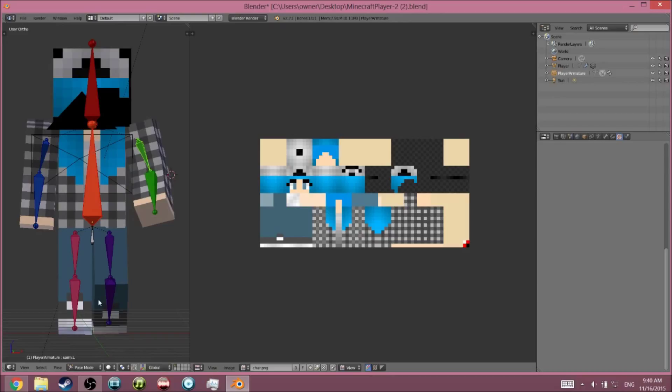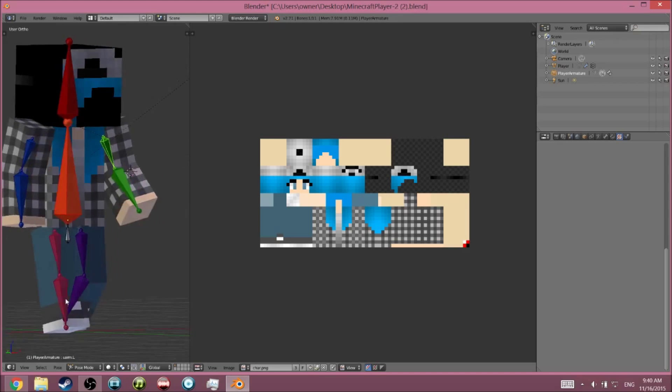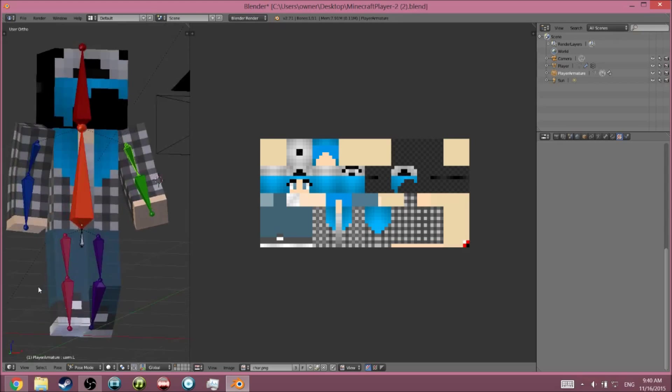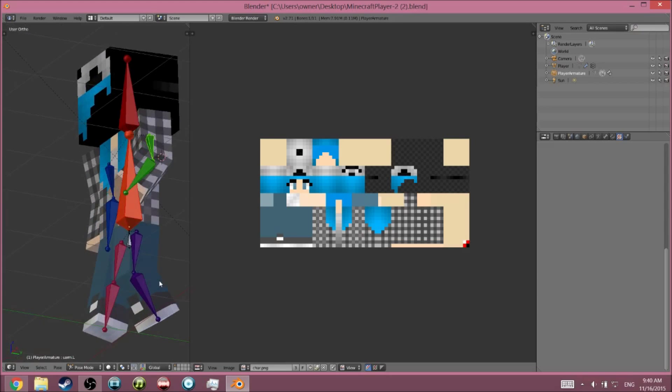To change the view of your character, press Alt and then left-click and swipe — it'll change the angle from which you see the character.